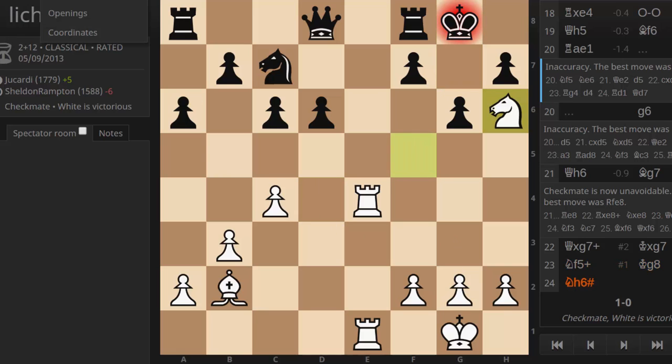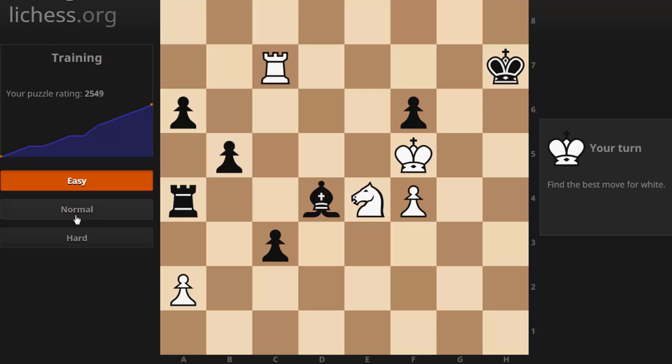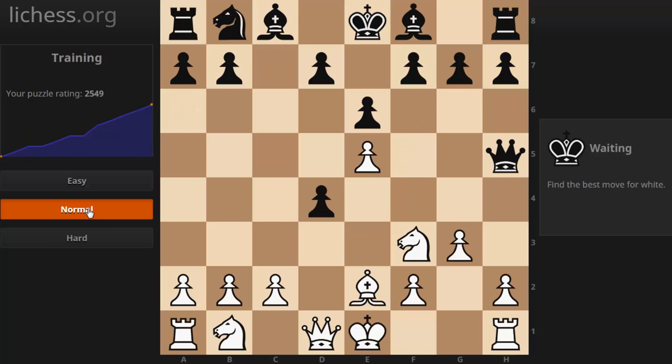Okay, let's check out puzzle two - a normal puzzle. Yet another one, white to move here.